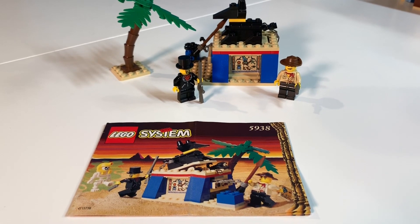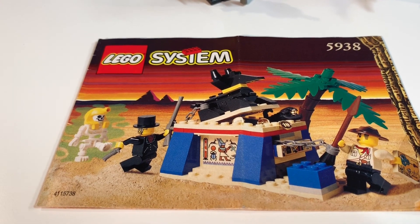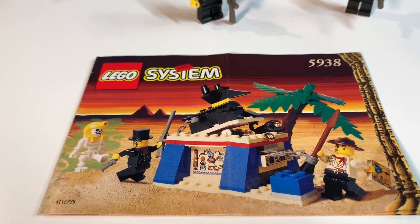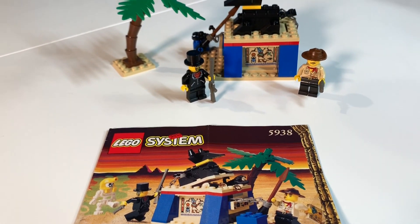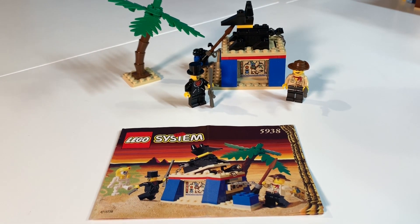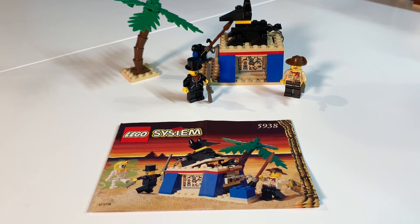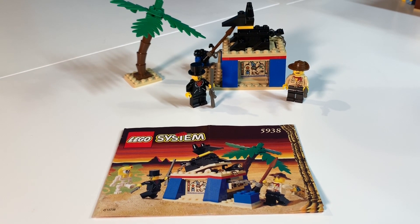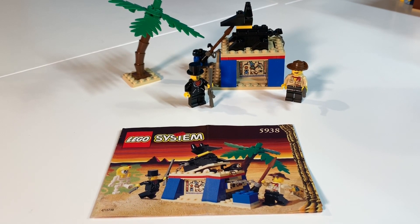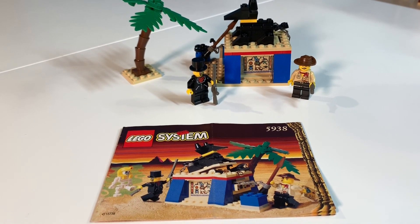This goes all the way back. Now you can see, this was a small set — it's actually a more rare set. For some reason, the Adventurers sets, the poly bags, the small box sets — those things are just very, very rare. They're hard to come by. The bigger sets, like the Sphinx and the Pharaoh's Temple, I was able to get; they were still expensive, but I was still able to get them. These little ones are much more difficult to come by, and I'm very lucky to get this.